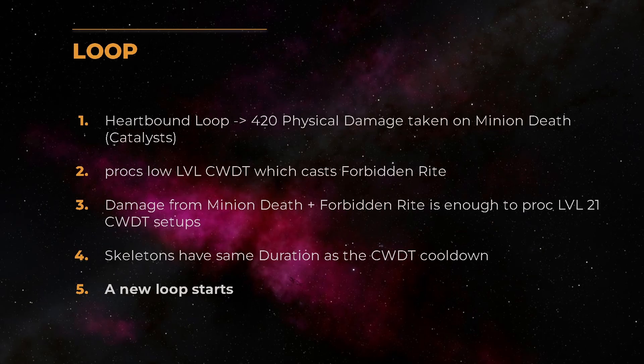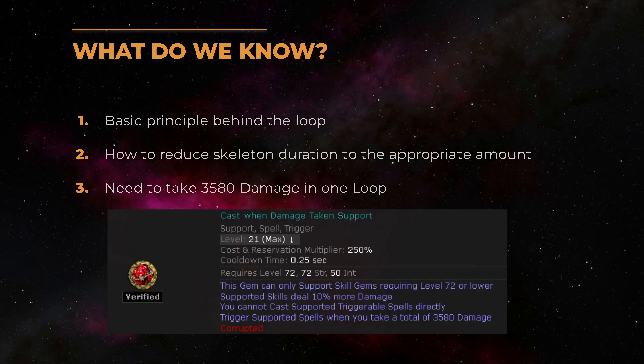To sum everything up: we have minions that die at a specific time, which procs a Forbidden Rite, and both together deal so much damage that we cast level 21 gems. Since we also have a setup to cast skeletons again, the loop will continue forever. The next part we have to figure out is how to get exactly to 3580 damage, which is required for a level 21 Cast When Damage Taken support. For that I made several examples.